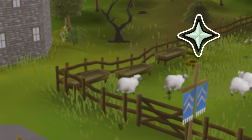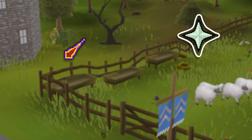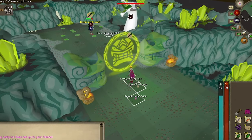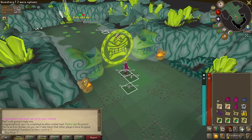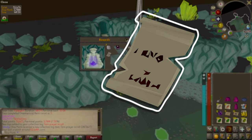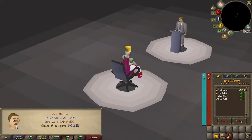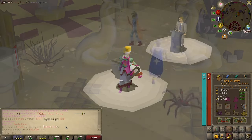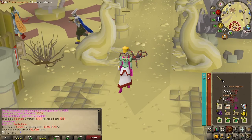Last time, we began our journey as a prayer skiller, obtaining overhead protections. Then we tried our hand at chambers, resulting in a torn prayer scroll. Shortly after, the account saw its first quiz random, and we got spooned.